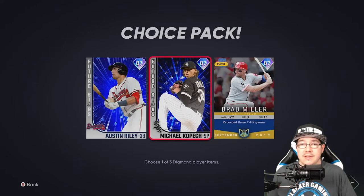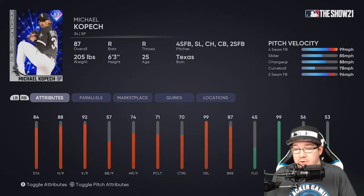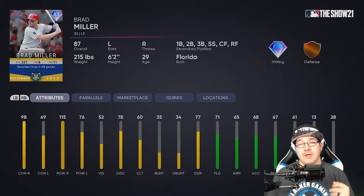The next guy is the Michael Copic card, and the 99 four-seam is gonna be hard to hit, especially since it's a starter. 99 on the four-seam, 96 on the two-seam, slider at 85, changeup at 88, and curveball at 78. He comes in with 84 stamina, 88 hits per nine, 92 strikeouts per nine, home runs at 74, velocity 99, 87 on the break.